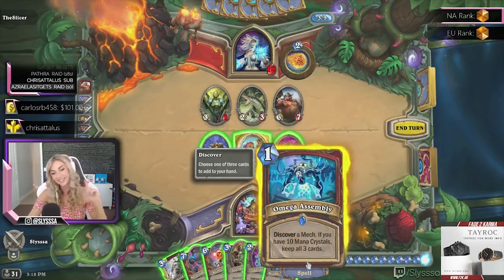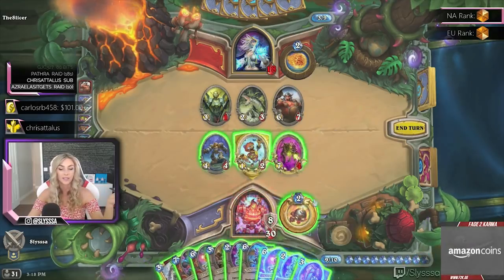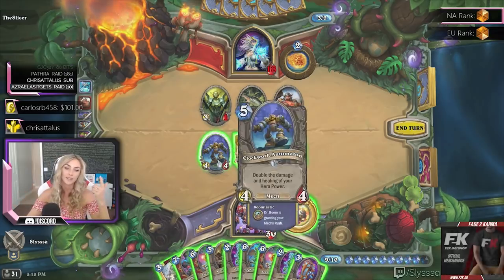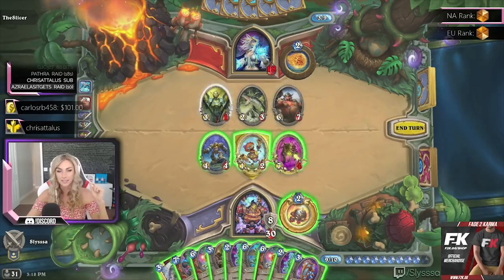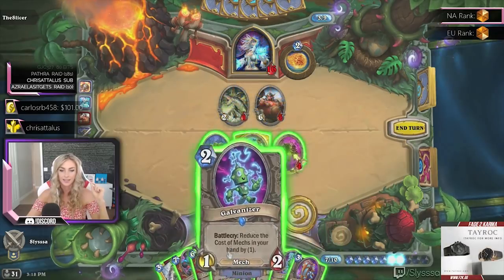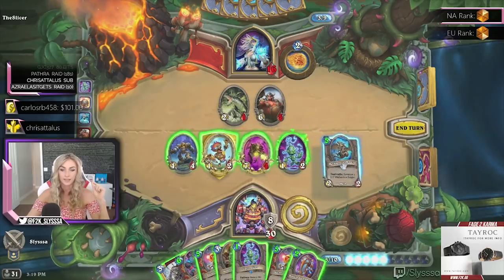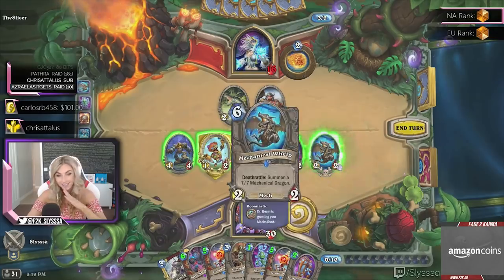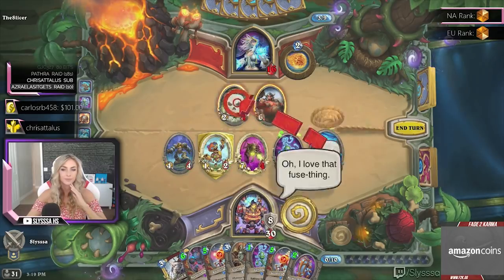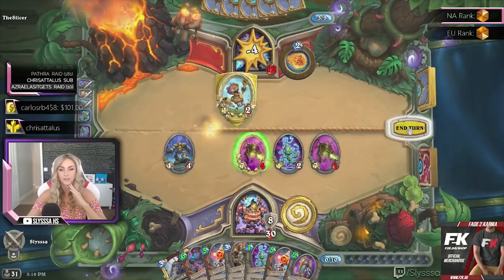Omega Assembly is a really cool card — you get to discover a mech, and if you have 10 mana you get to keep all three. A good way to refill your hand. The hero power is 'deal 1 damage to all enemies,' but since we have Clockwork Automaton on board it's actually deal 2 damage to all enemies, hitting minions and face. Let's see what we like here.